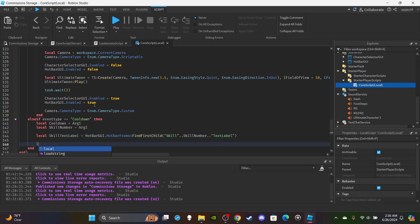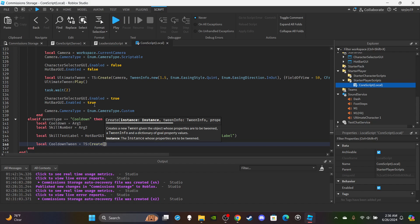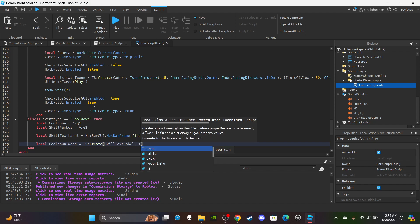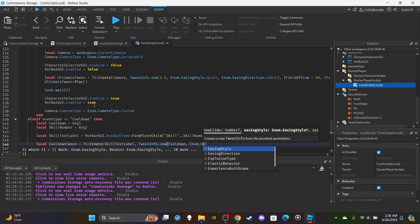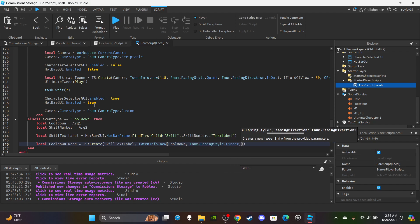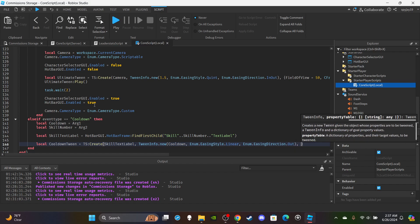After that, set up the cooldown tween. Create a local variable 'cooldown tween' equal to TweenService:Create(). For the instance, put the skill text label, then comma TweenInfo.new() — for the duration put 'cooldown', comma Enum.EasingStyle.Linear, comma Enum.EasingDirection.Out — then in curly brackets you're going to say size equals UDim2.new.